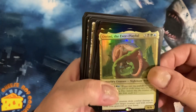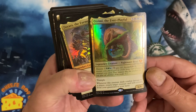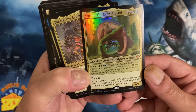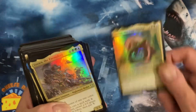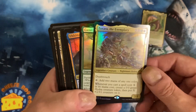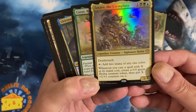So we start off - we've got Otreme the Ever-Playful, which mutates. Trample: whenever this creature deals combat damage to a player, return target creature card with mutate from your graveyard to your hand. The mutate mechanic is where you add it on top of another card or underneath, and they would have all the abilities - they mutate into the new creature. And our backup is Zaxara the Exemplary with deathtouch.